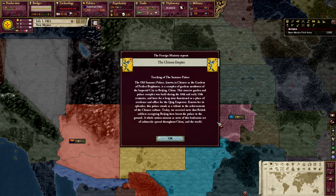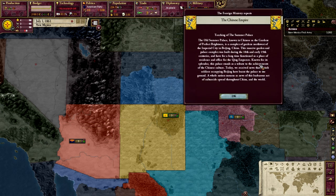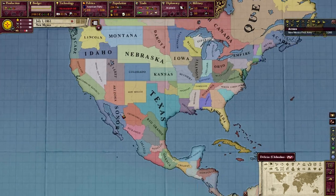Like with every standard Victoria 2 vanilla start in 1861, you must always start with the torching of the Summer Palace — the Chinese and the torching of the Summer Palace. I feel so bad for you.